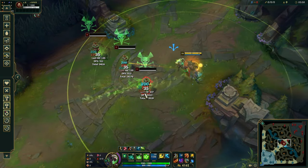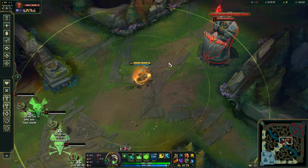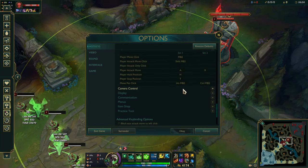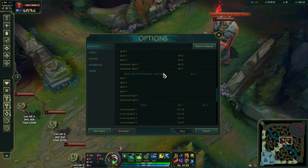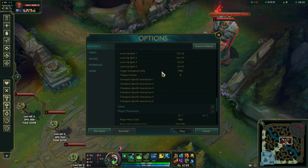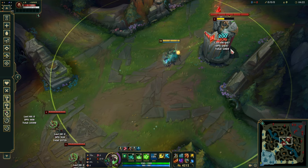This is how you kite. And when a champion is behind the tower, you can also use target champions only. When you press it, you won't target the tower anymore. And you can kill the champion right there.